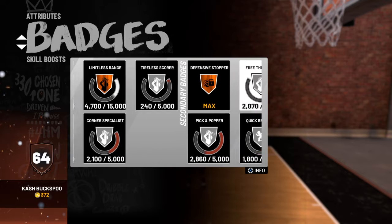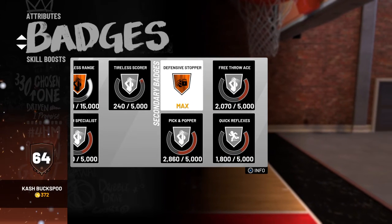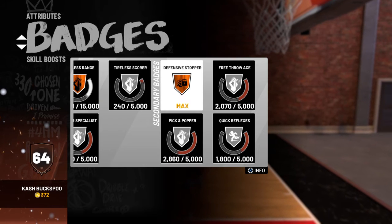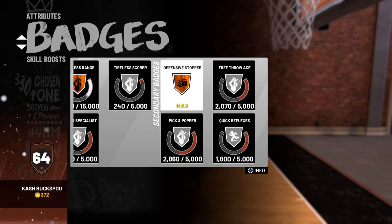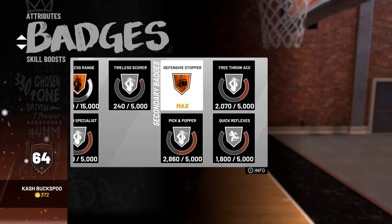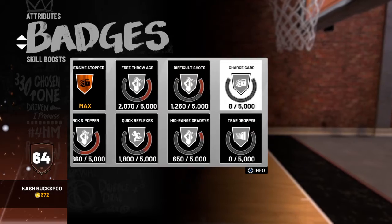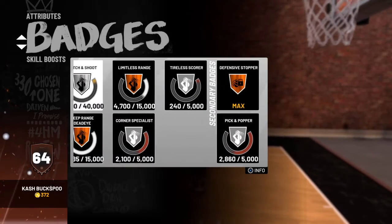You do not have to make a sharpshooter-defensive build — just make yourself a pure sharpshooter. You will get the defensive stopper badge and play like a defensive sharpshooter and a defensive player too. All my badges — I got the game two days ago.